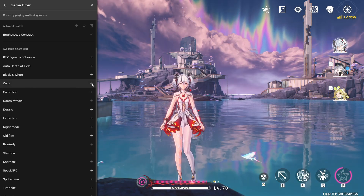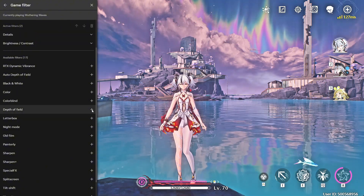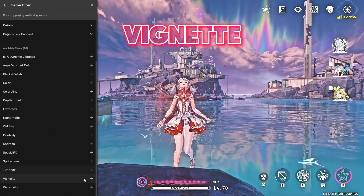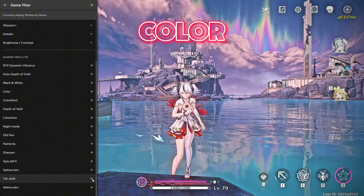These are the filters we'll be using: Brightness and Contrast, Details, Sharpen, Vignette, and Color.